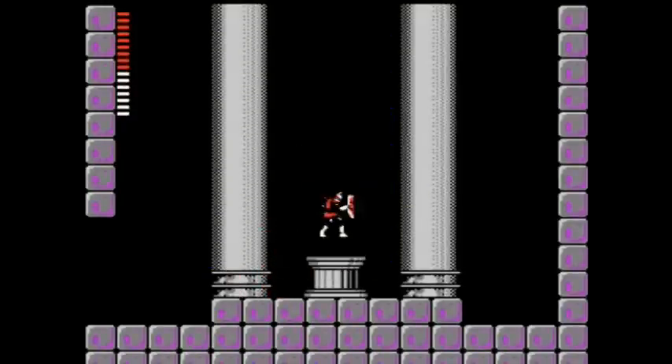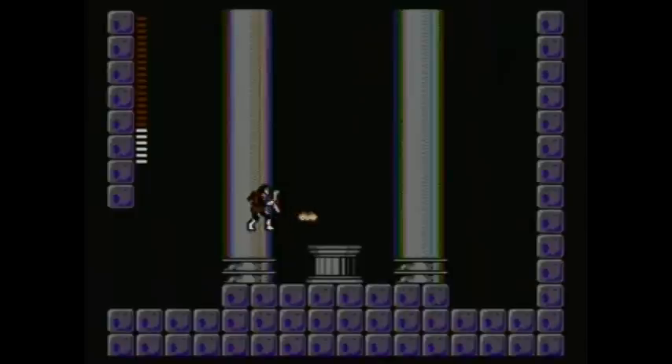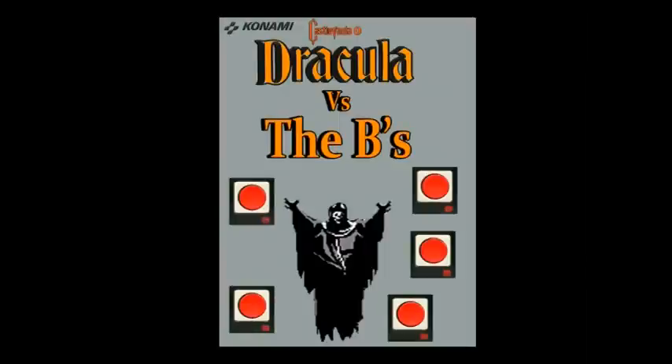The controls in this game are horrible. You press B to swing your whip at Dracula. You press B to throw your holy water at Dracula. And you press B to throw your dagger at Dracula. You'd think you're playing Castlevania II: Dracula vs. the Bees.